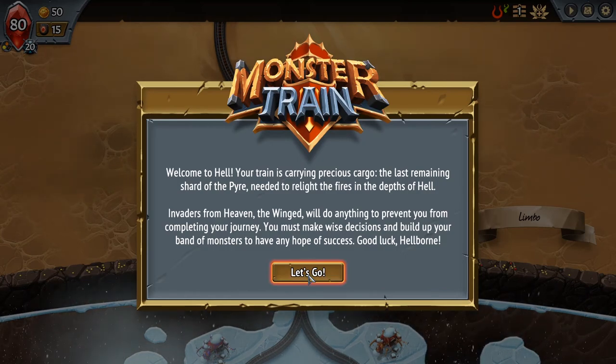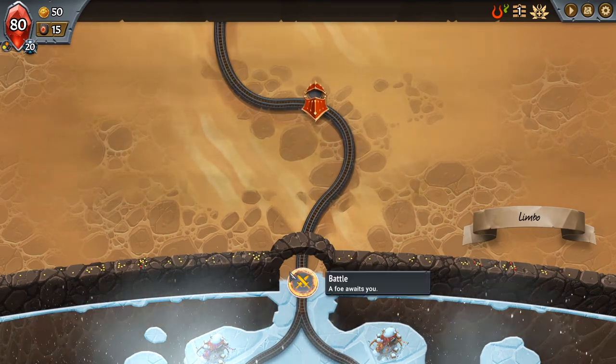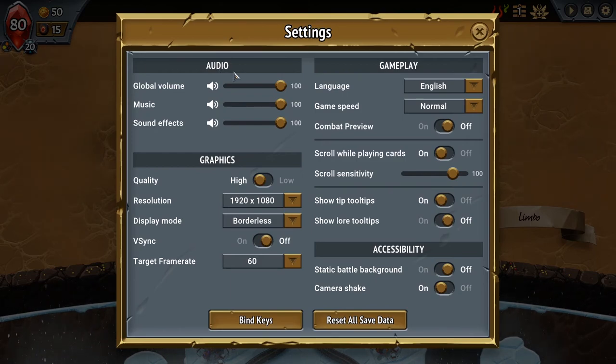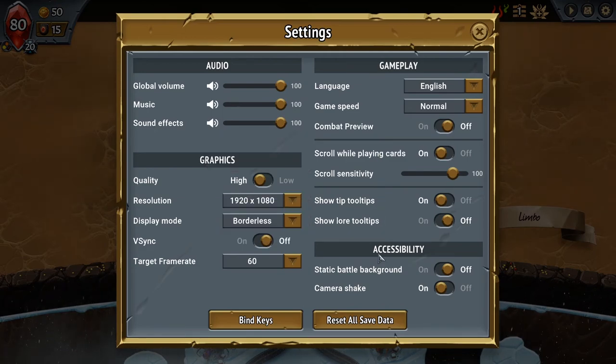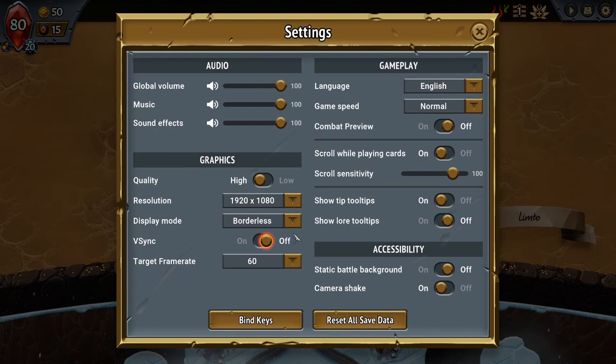Let's take a look at this tutorial real quick. First, a quick look at the settings. I love the fact that you can separate the volume from the global volume, music, and sound effects — which is always good, especially for streamers. Combat Preview lets you see stats and how much damage units can take. Scroll while playing cards. Tool tips. We're going to leave everything by default. High quality, borderless — that's always good. V-Sync is always off. We're good.